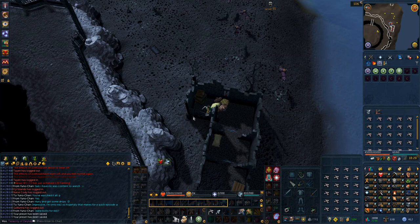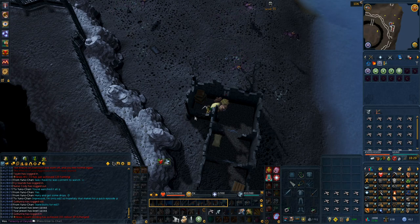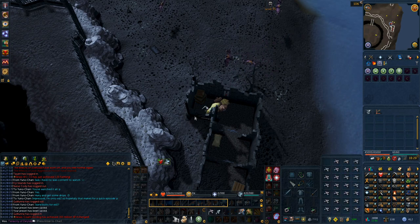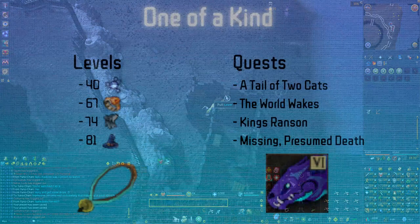Prayer, which is technically a combat skill, doesn't work like the other Combat Brawlers. Instead it works like all of the other Brawlers where each XP drop uses one charge. This means we want to maximize our XP drop and maximize the amount of experience we can get per action. For this we're going to head back to Mage Bank. But before we get into all of it, we need to talk about a special little item that the Prayer Brawlers have, and that's the Dragonrider Amulet.